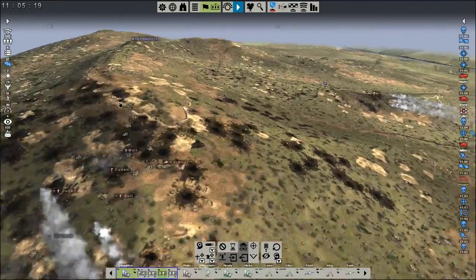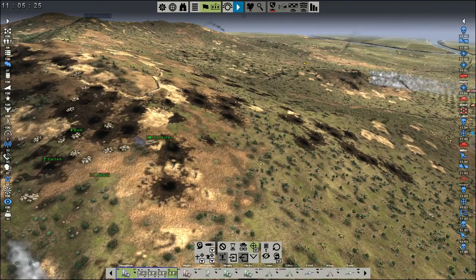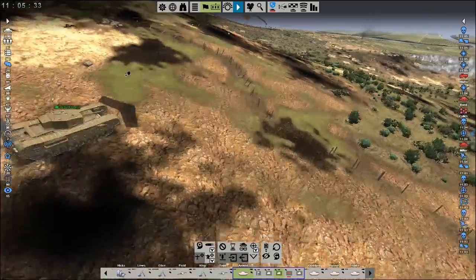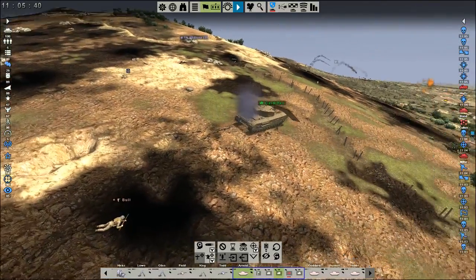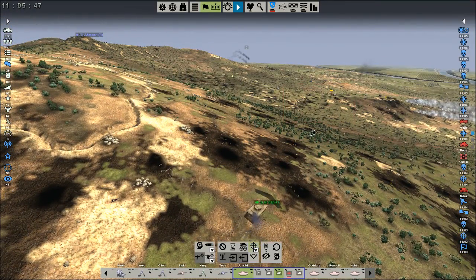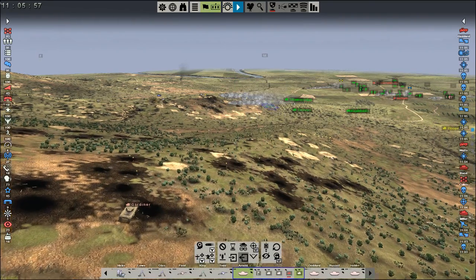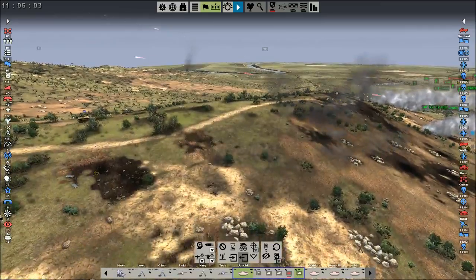Oh man, we've got a ton of enemies. I might actually have Gardner try to aim over at those distant targets — not sure if he can get any hits but might as well try. If he could hit that SdKfz or one of those guns that's going to really help. And look at that — he's getting some really good shots on it!